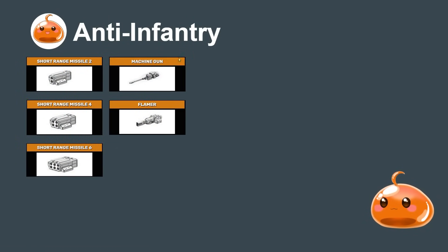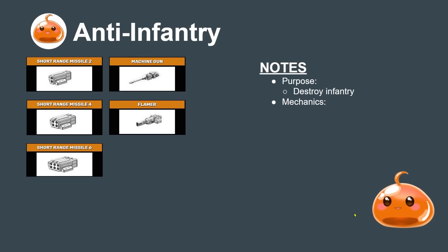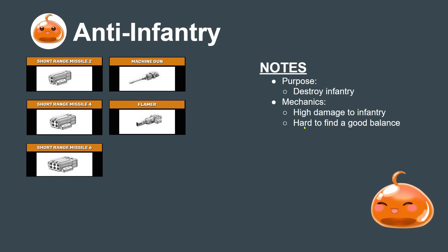The last weapon type is anti-infantry, whose purpose is to destroy infantry efficiently. Machine guns do 2d6, flamers do 4d6, and inferno missiles do three damage to infantry per hit. It's harder to find a good balance for this since you use these in combined arms missions and scenarios. If you're a newer player you typically don't mess around with combined arms too much, but it's good narratively to have at least a couple just as a backup.